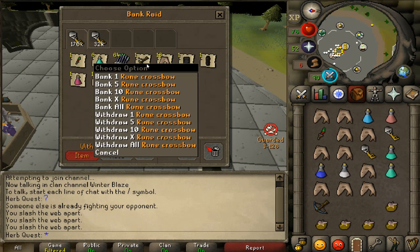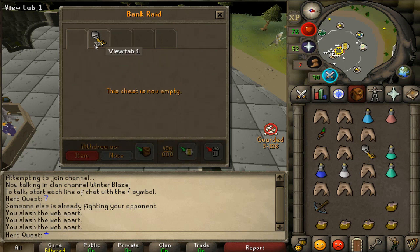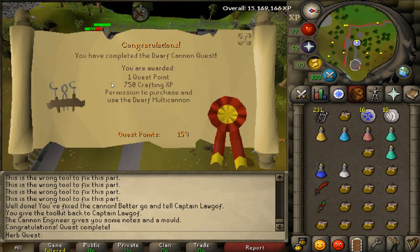Dragon dagger, six prayer potions, rune crossbow, black dragonhide, nice supplies, dynamite. And there's the end of Dwarf Cannon — another easy one out the way.